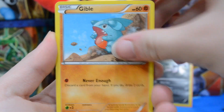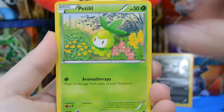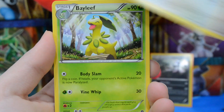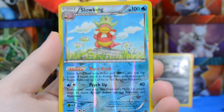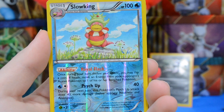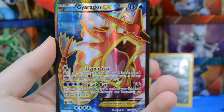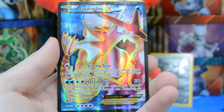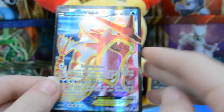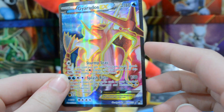We have a Gibble, Staryu, Scraggy, Petilil, Purugly, Bayleef, Electivire — we have a reverse rare Slowking, that is really nice, that is one point. Oh awesome, we have a full art Gyarados EX! Oh my gosh, yes! This is amazing, this is four points — and just look at the texture on that beauty.